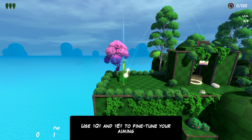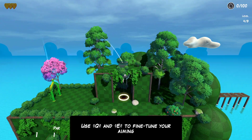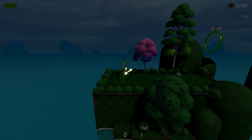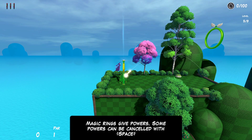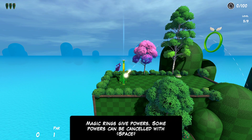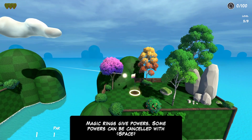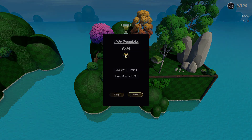Hit it high into this little pipe here, and then if I need to I can brake — you can do it in midair. Easy hole in one! Magic rings give power, and some powers can be canceled with Space. So we're gonna shoot straight through this ring and see what it does. We're gonna fly straight and — okay, it doesn't keep your momentum, or at least most of it. I totally thought it was going to.